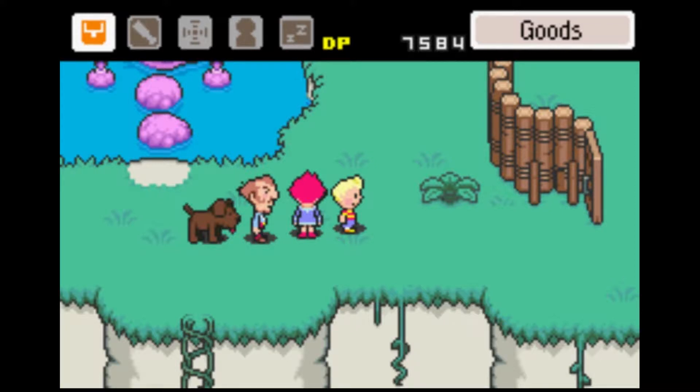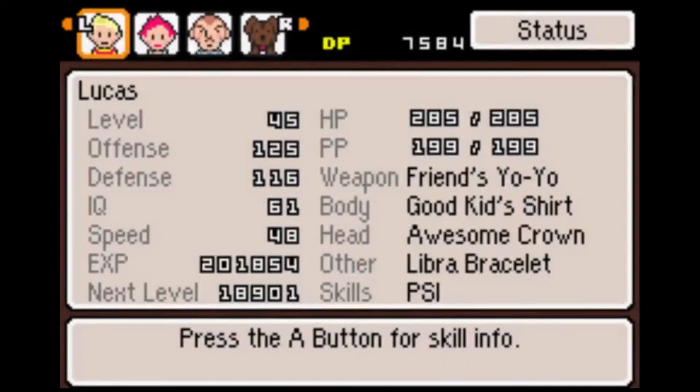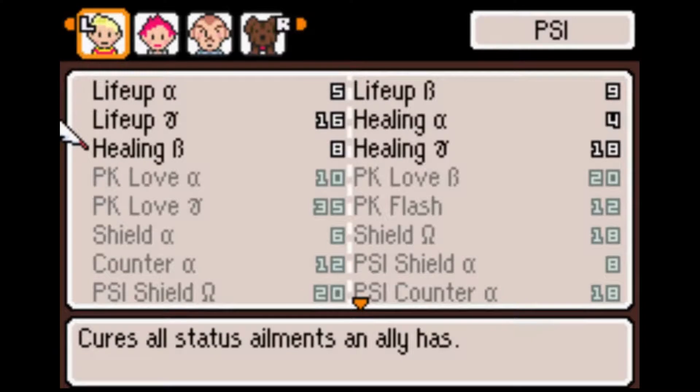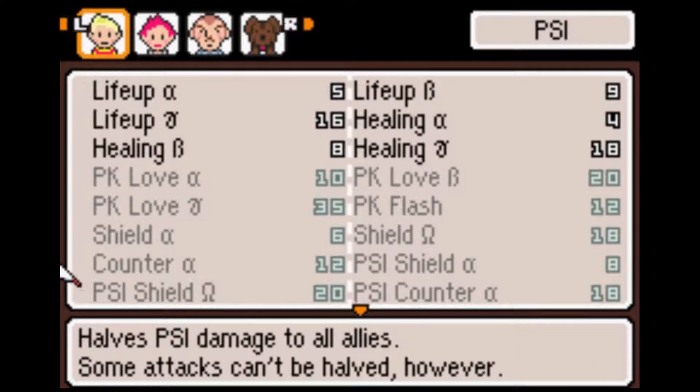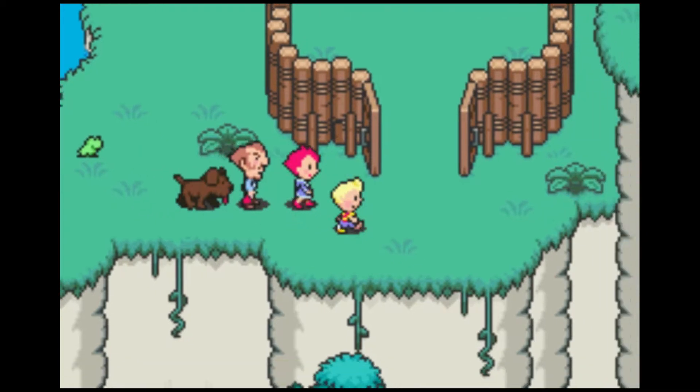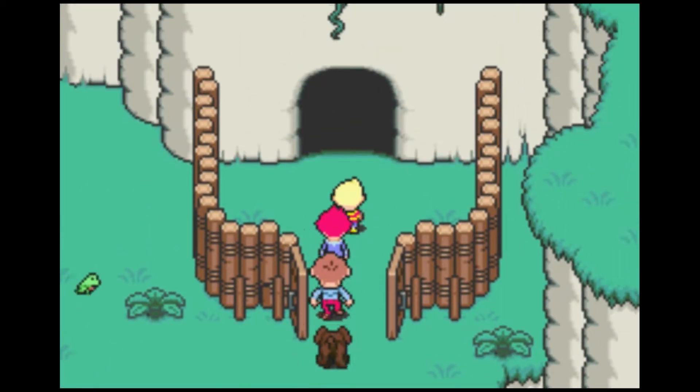Hello, this is Prince of Somnia, and welcome back to Let's Play Mother 3. Now since last time, I actually did a little bit of level grinding, got Lucas up to level 45 so that he could learn PSI Shield Omega. It basically halves PSI damage, so that'll really come in handy for the next upcoming boss fight, who is only going to be using PSI on us.